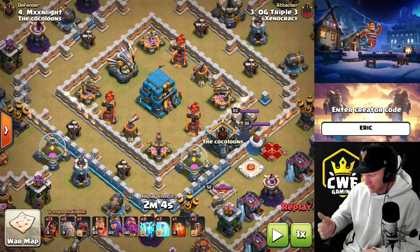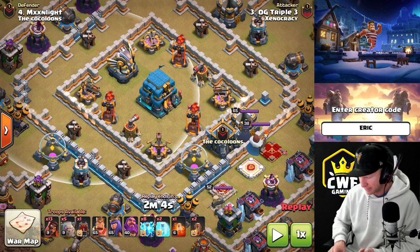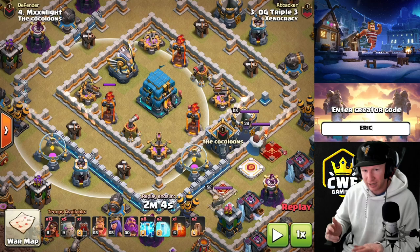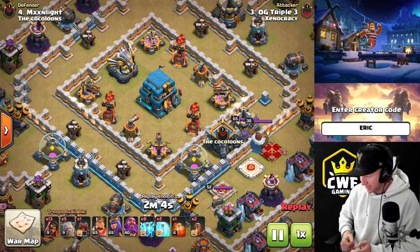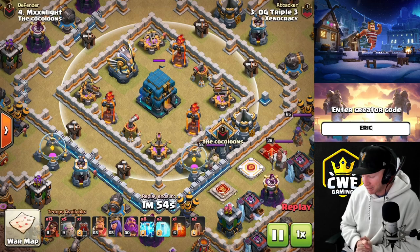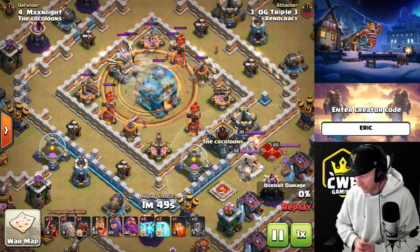We bring eight lightning and two earthquakes. Because we have two earthquakes and everything is reachable in the core, we can overlap those earthquakes onto the X-bows, taking them down with two earthquakes and four lightning. We need four lightning to take out the infernos anyway, so it works out. The eagle is crossfire right in the middle so we can grab all of that. I put four lightning on each side, quake everything in the core, and I have freezes to lock down the town hall on approach.